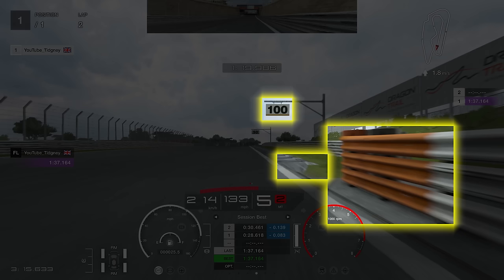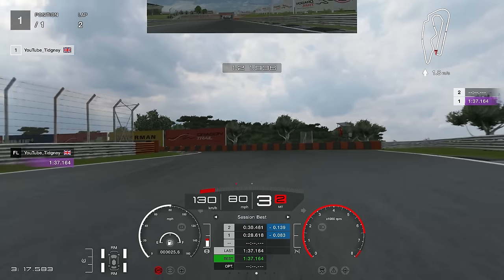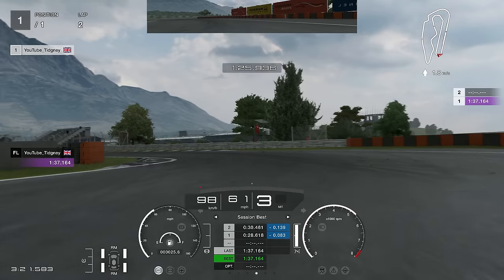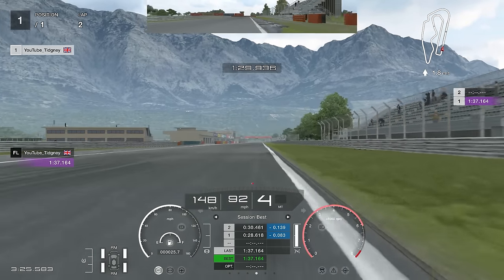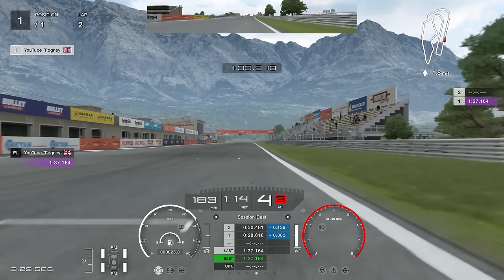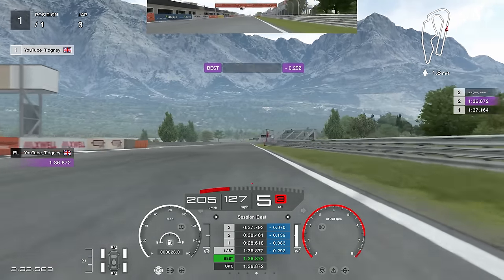Final corner — the hairpin. You've got the orange painted barrier, the curb, or the 100 board as brake markers depending on setup and car. For this one, you want to brake in a straight line longer than you think — don't turn in too early. You can't see the apex initially, so stay straight and then when you start to see it, turn in. If you turn in too early you'll go way too deep and lose a lot of time. Go out wide then come back for a straighter line on exit. This is a 1:36.8 — definitely 1:35 is possible with a setup.